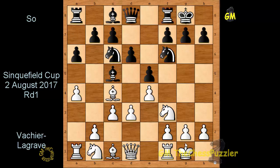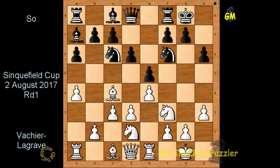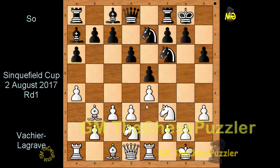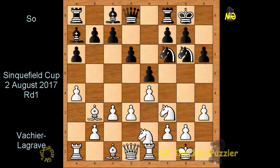We saw h3, h6, Knight d2, Bishop a7, Rook e1, Knight back to e7 with ideas of repositioning to g6, Bishop b3, Knight g6 — and here Maxime bypassed the very normal and expected Knight f1 and went for d4.